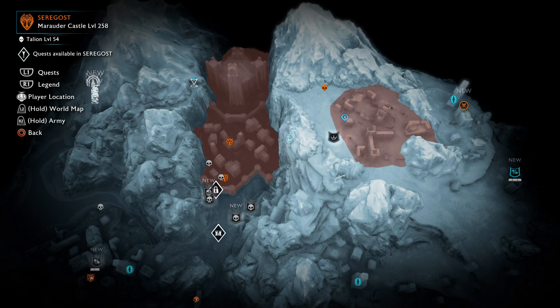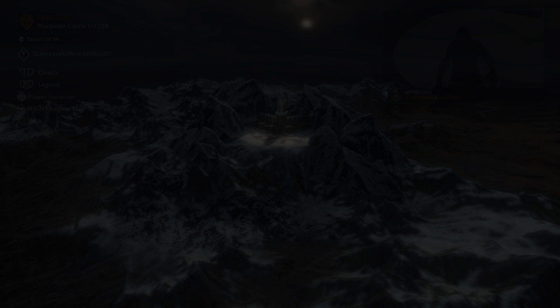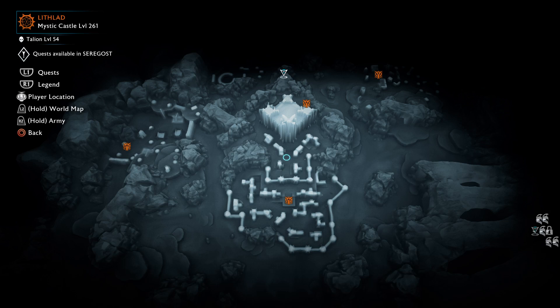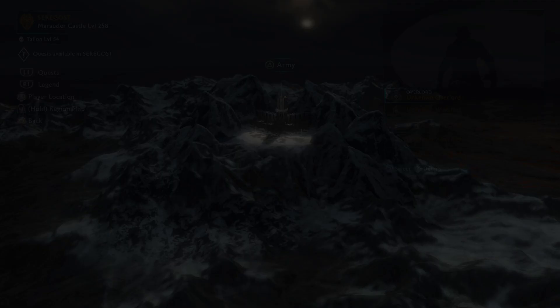For the location, Seregost fortress is the best for this — specifically this outpost area, which I will show you in a minute. If you already did this outpost it will not work as well. If the fortress is already yours, you can always intentionally lose it and farm this area right around the overlord's fortress, though it will be harder because it is a fort with a lot more enemies.